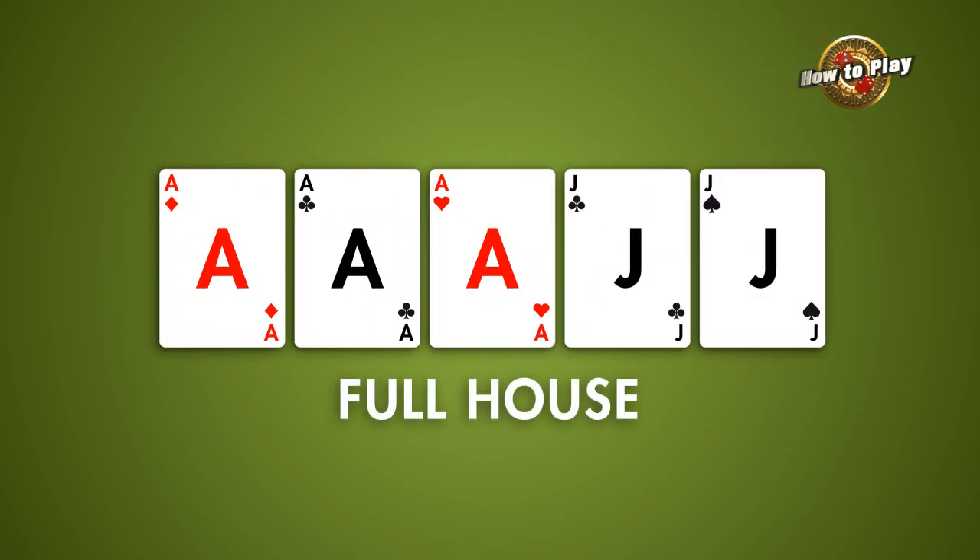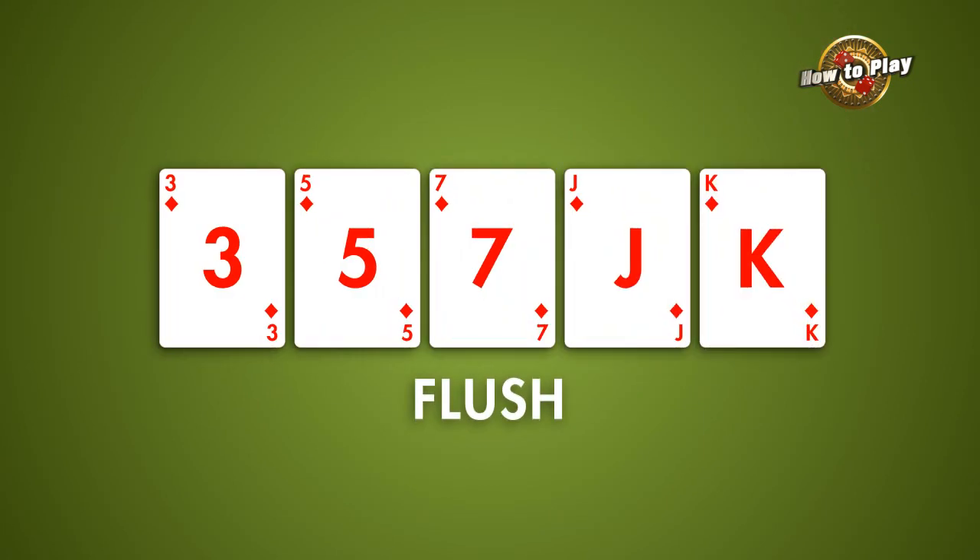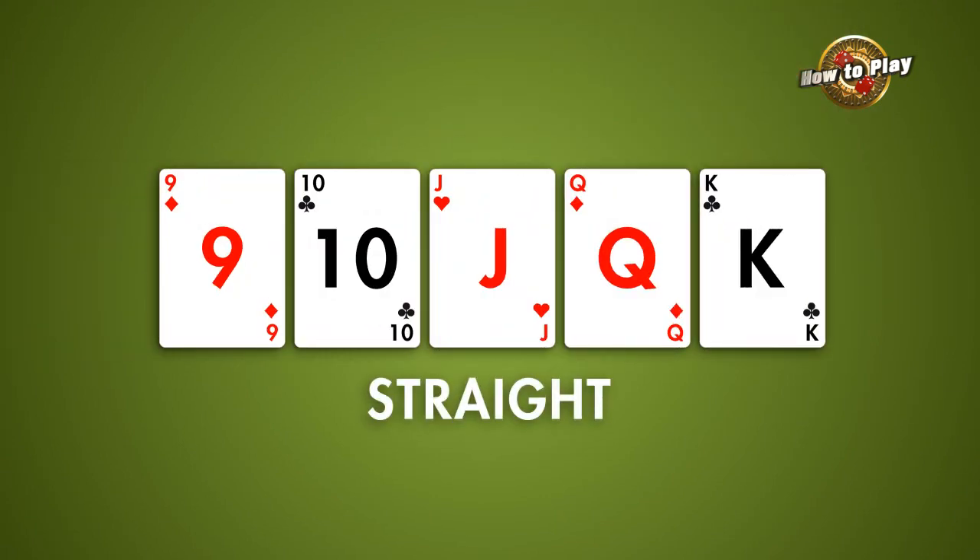A Full House, or a combination of a pair and 3 of a kind. A Flush, or any 5 cards from the same suit. A Straight, or 5 sequential cards from any suit. Three of a kind. Two pairs. A pair.